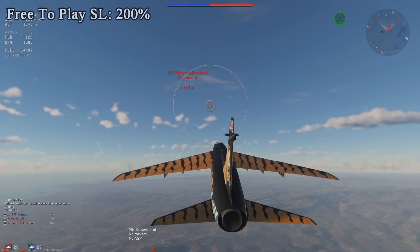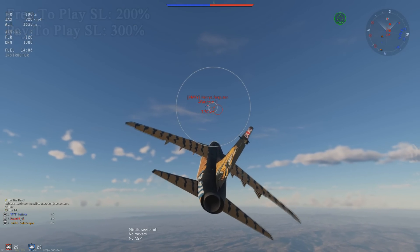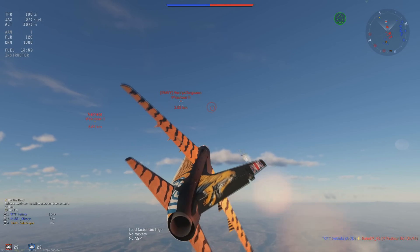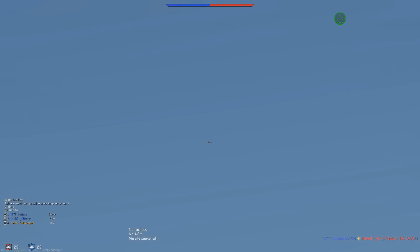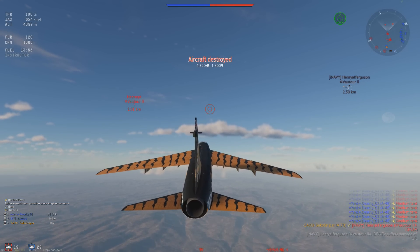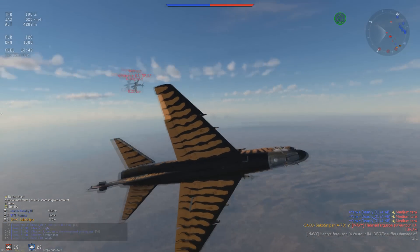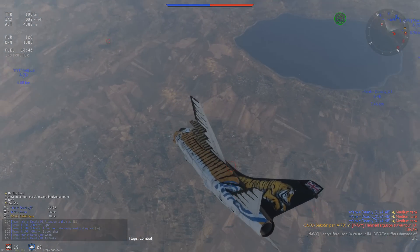You can expect a Silver Lion modifier of 200% with a free-to-play account, and 300% with a premium account. The A7D Corsair fits very well into the 9.3 US Ground Forces lineup alongside the Ikv 91 and the MBT-70. It is also surprisingly effective in air realistic battles, but is this jet worth grinding? Surely the FJ-4B or the F-4E already do this job well — so what's so different about the A7D Corsair? Stick around to find out.